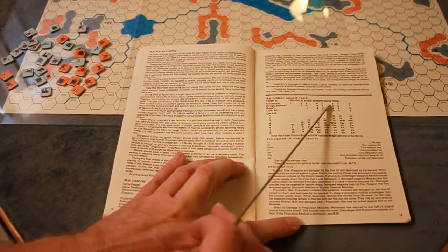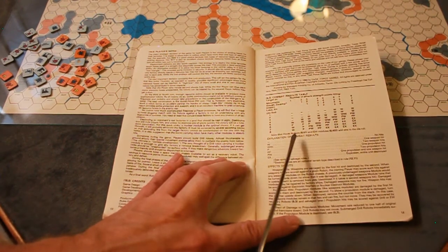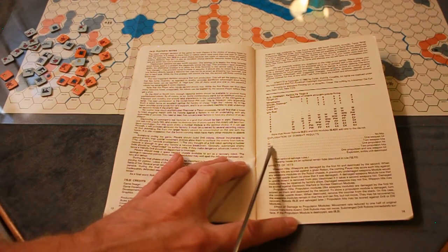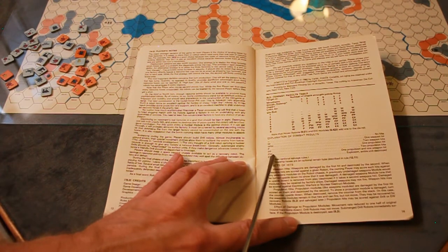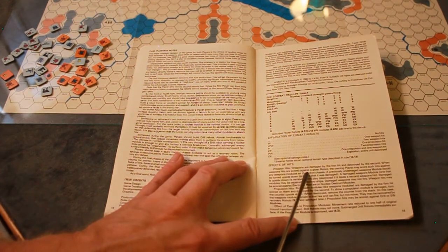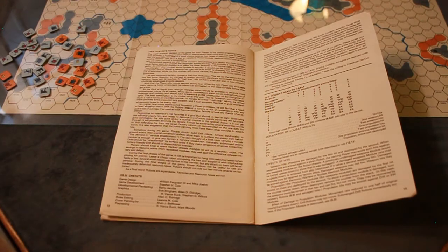The combat results table uses the number of attack strength points firing versus the target's position. Results include W for one open hit, propulsion hits, weapon damage, and explosion. That covers the rules.